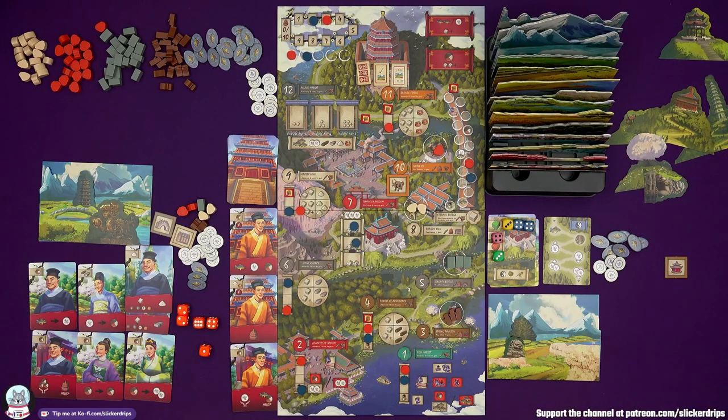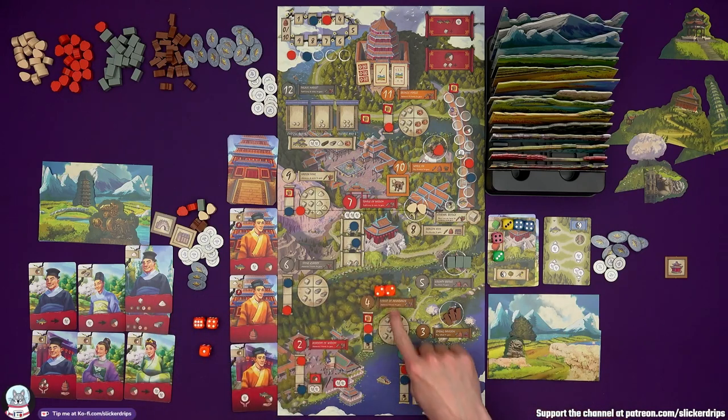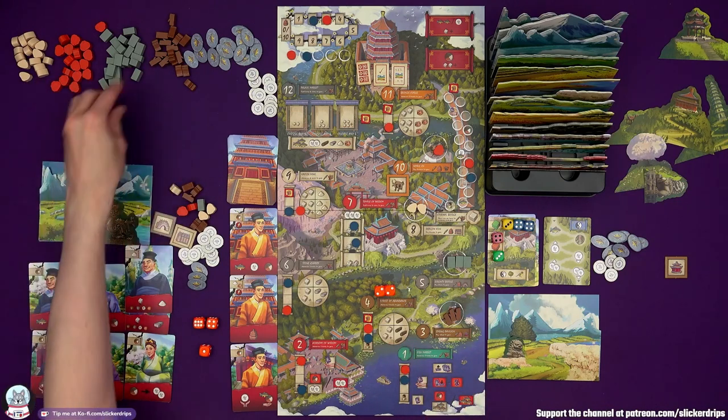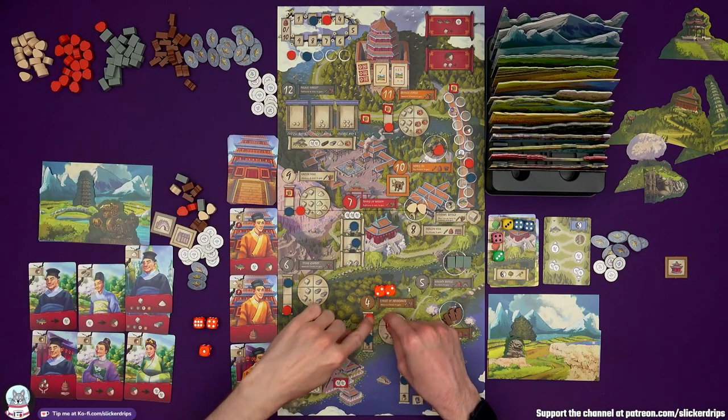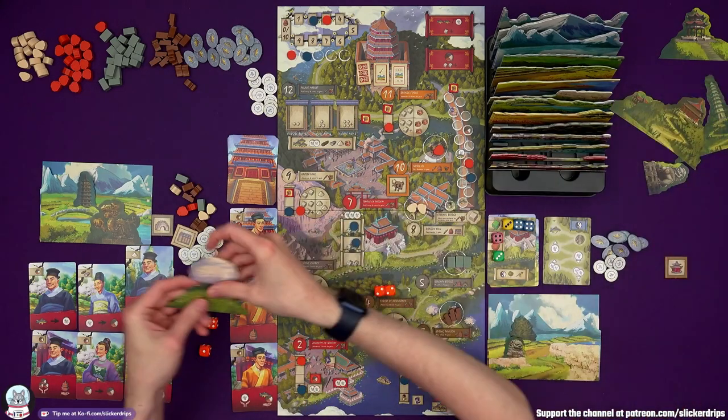I'm first. He's going to try and get in my way at four, so I want to go there first. Forest of Abundance — I'm in with two dice. I get my three wood, one cowling, one stone. I move up the track to the top — I get layer four and a feature. Let's go for this lovely puffy tree.